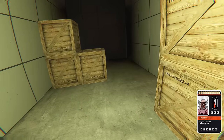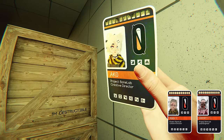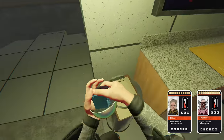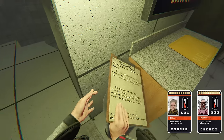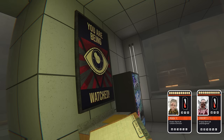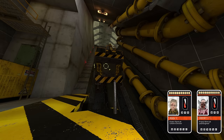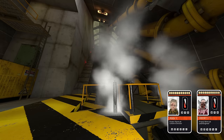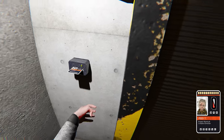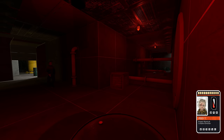At the very end of the corridor, hidden behind some boxes, I found the keycard belonging to Alex K, the BoneLab creative director. It was while exploring the office that I came across a clipboard with interesting insights into the team's perspective on Monogon's decision to work Fantasyland away from the medieval theme. With the two keycards in my possession, I made my way back to the start. Just under the elevator, I found a keycard and door. I put in Jeremy's keycard and the door unlocked, giving off a scary dark red atmosphere.